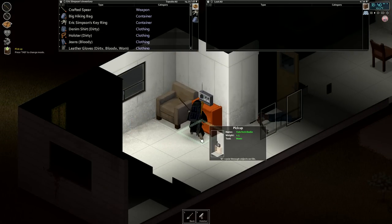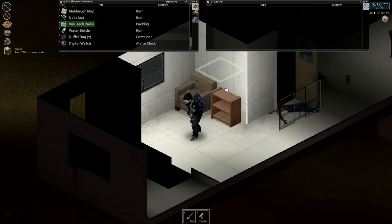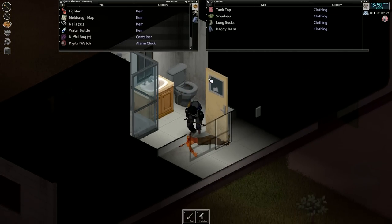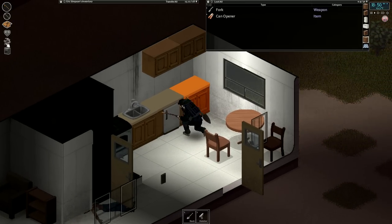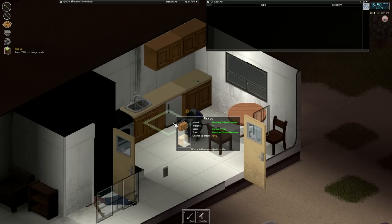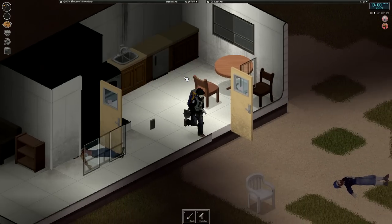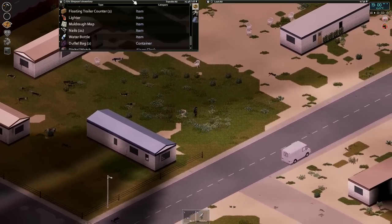Let's grab this radio. I guess they increased the spawn of soap in the last patch that recently came out. So these are the cabinets that we want — floating trailer counter, 37.5% chance of breaking. So maybe we can get two or three out of this trailer park. We got one for sure — carry load went up. Let's drop these off. It's getting late, 7 PM. Look at this — they only weigh five. Super light, considering how much they hold.